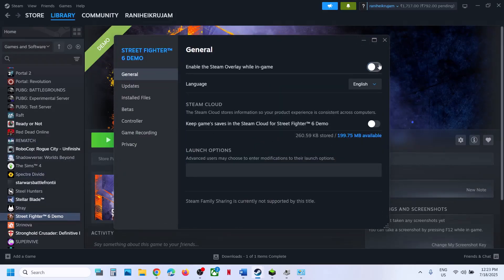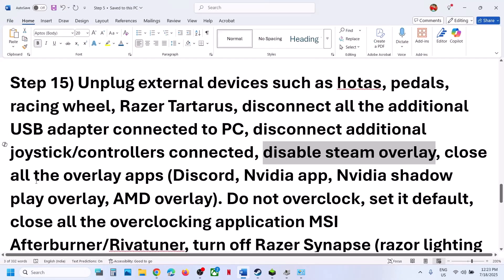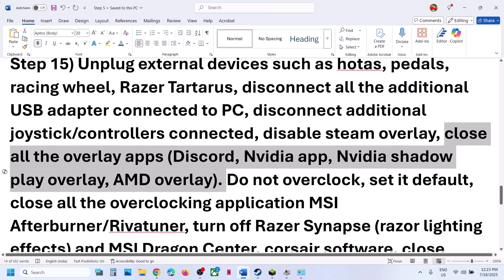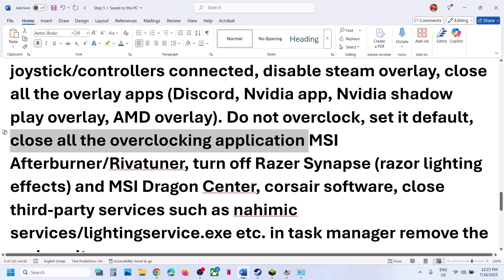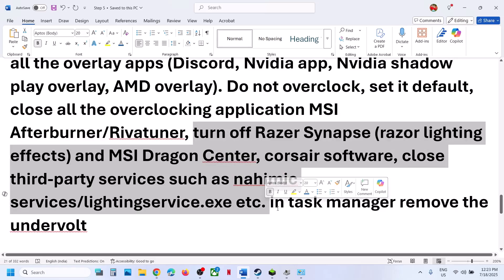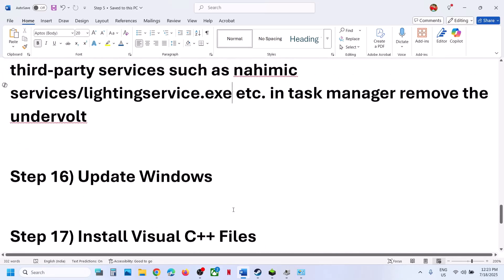Disable Steam overlay: go to Steam, make a right click on the game, select Properties, and turn off 'Enable the Steam Overlay While In-Game.' Also close all overlay applications — if Discord is running, go to Discord settings and turn off overlay; if NVIDIA app is running, turn off NVIDIA overlay. Do not overclock; if you have overclocked, set it to default and close all overclocking applications like MSI Afterburner. Close any third-party services or applications running, and remove any undervolt.